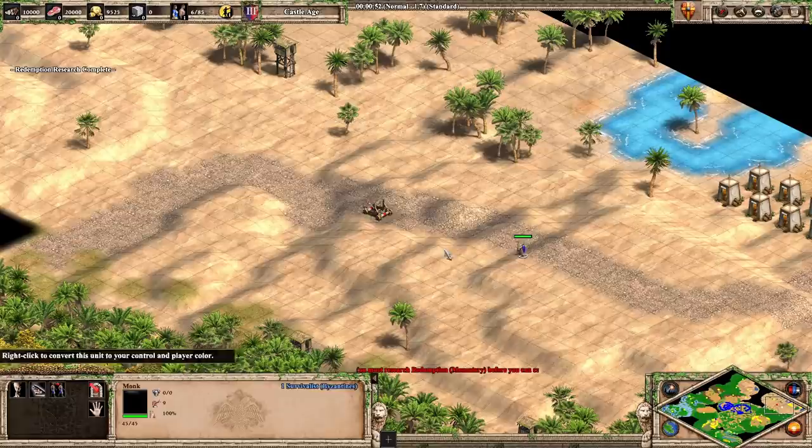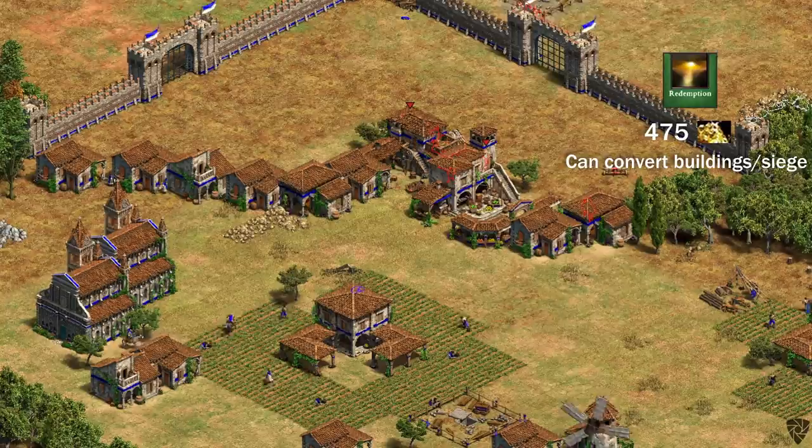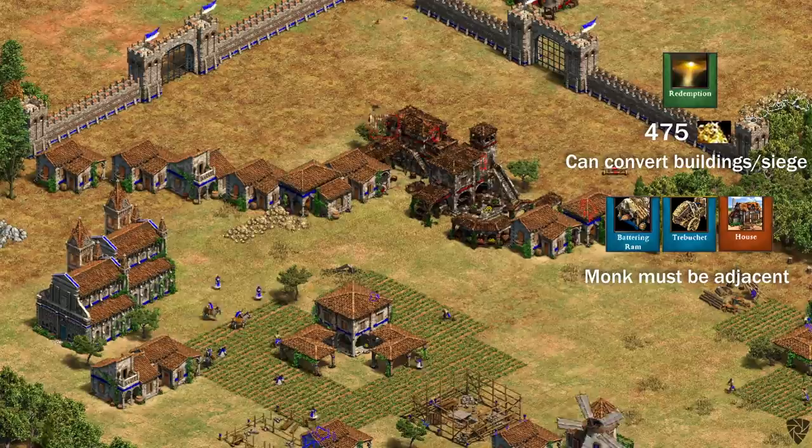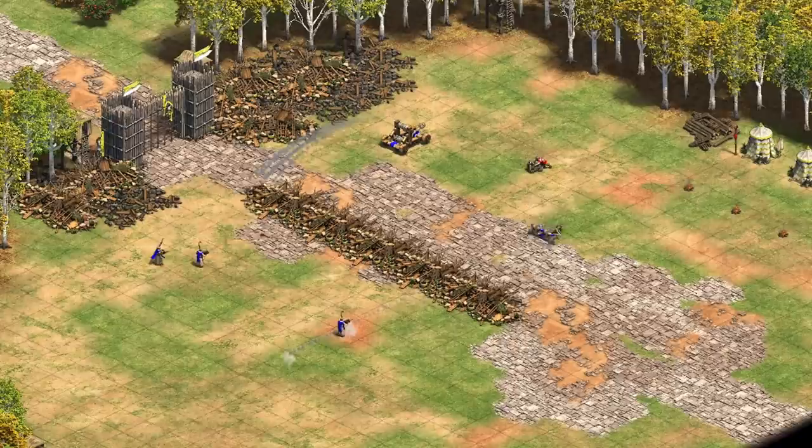Redemption can completely change how you play with or against monks. It lets your monks convert buildings and siege units, making your monks go from being useless against siege to hard countering them. The cost of 475 gold seems like a lot at first, but after converting just one mangonel, the tech has already paid for itself. There are a few exceptions though. Rams, trebuchets, and buildings require the monk to be directly next to them to be converted, giving the defending player some options. Onagers, Bombard Cannons, and Scorpions are all susceptible to monks with Redemption, so you have to be very careful with these units if you're up against monks.